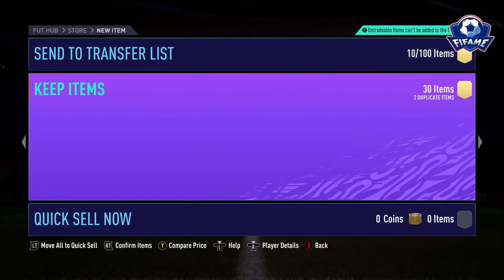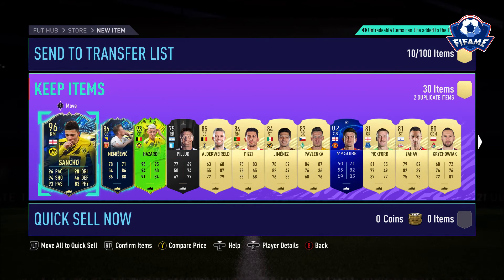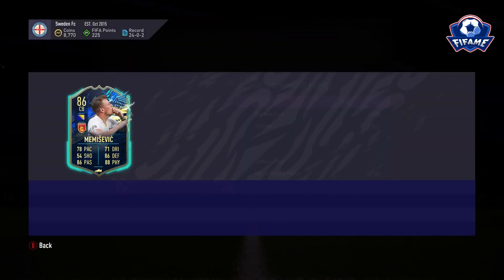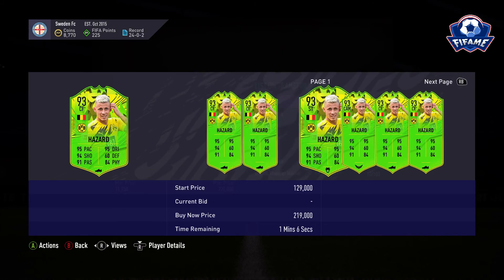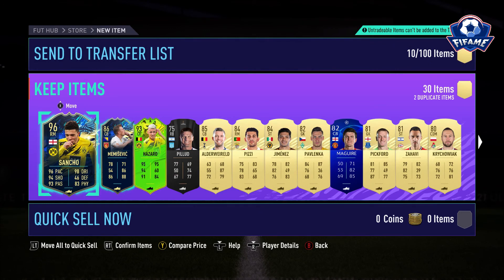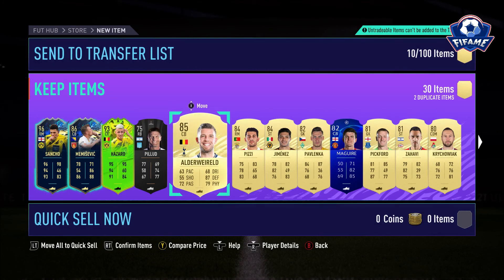I got three special cards. Sancho I think costs 170,000, this one costs 30,000, and Hazard costs 30,000. The SBC only cost me 1800 coins and I got more than 200,000 worth of special cards — and the rest of the cards will cost more too. This was the Silver Stars Farewell SBC. If you enjoyed the video leave a like, if you are new to the channel subscribe, and I hope to see you in the next video!